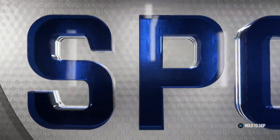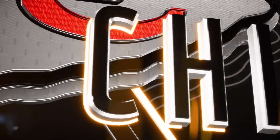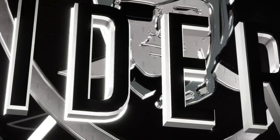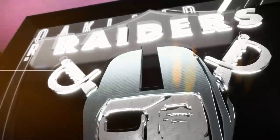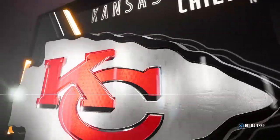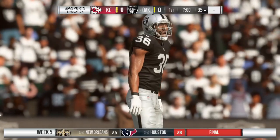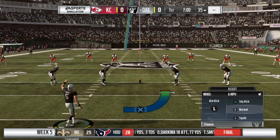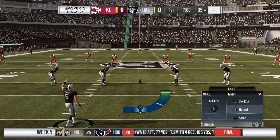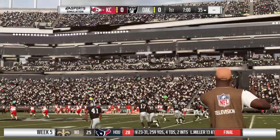This is Madden 19. I'm the coach. You're locked into the NFL on EA Sports. We've got what should be a great matchup between the Kansas City Chiefs and the Oakland Raiders. EA Sports coverage of the NFL brings us to Oakland, California. Today, it's a matchup in the AFC West between the Kansas City Chiefs and the Oakland Raiders.